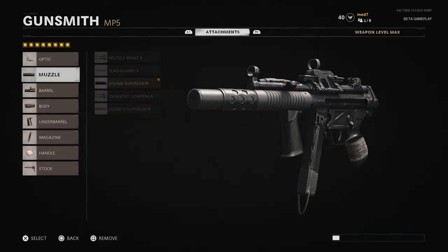Obviously this year it's like the original minimap, so if you shoot without a suppressor on your weapon you're going to appear on the minimap. So this keeps you off the minimap and keeps you stealthy. For the barrel we have the 10.8 Paratrooper. For the body, the Steady Aim Laser — just in case of close-range engagements where I need to hip fire, I need to be as accurate as possible.